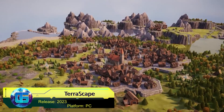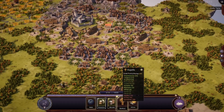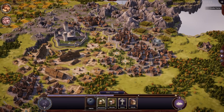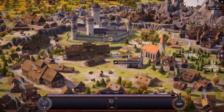Terrascape is a city building simulator with card mechanics that combines the best elements from games like Islanders and Dorfromantik. The gameplay revolves around placing buildings strategically to earn maximum points. The game offers both single-player and multiplayer modes — in single-player you can enjoy a campaign with specific conditions.